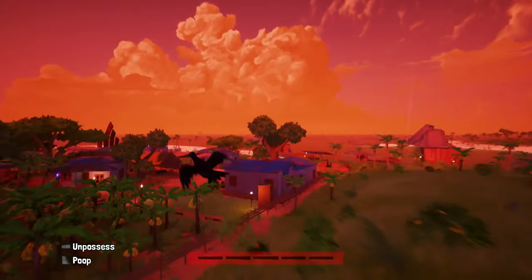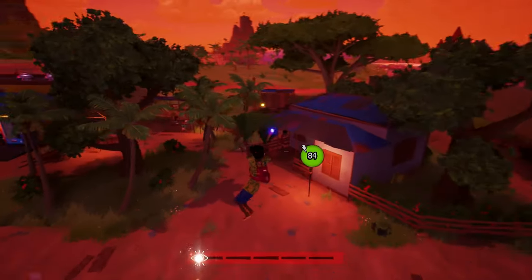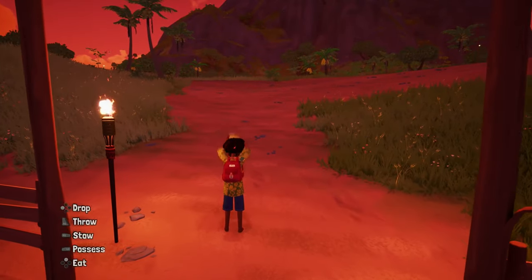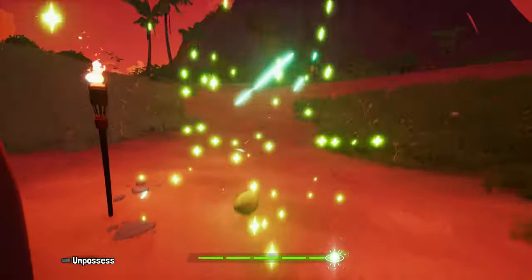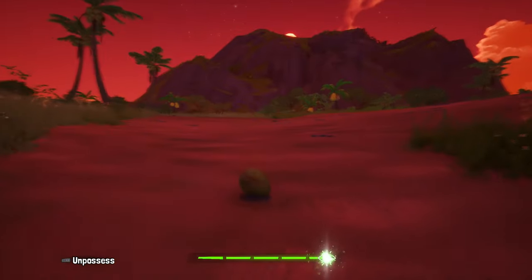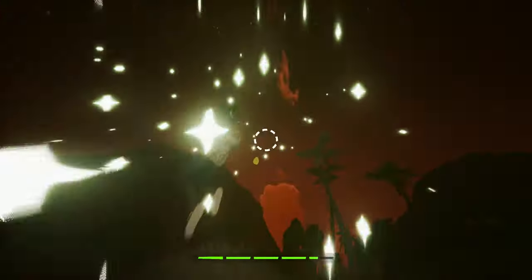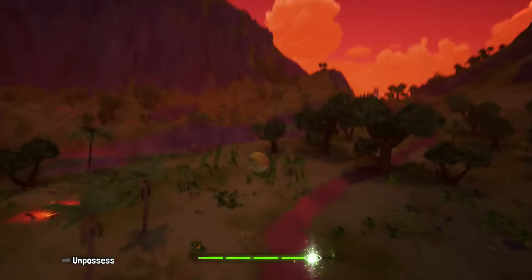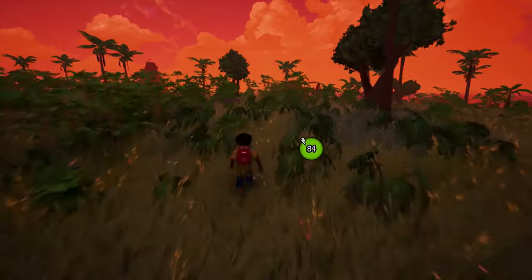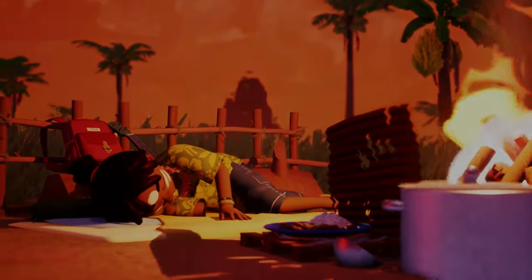My soul meter is running low, so I'll make a stop in this small village to find a campfire and get some rest. You can also soul jump into things directly from your hands, like this coconut. Here's a cool secret trick: if I soul throw the coconut and very quickly soul jump back into it, I can use that force to travel great distances. That's super fun!